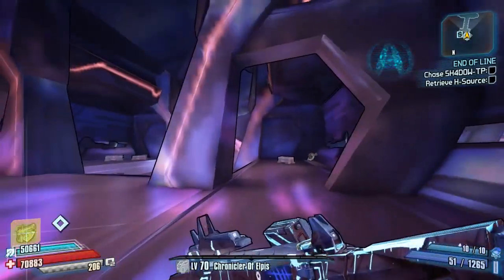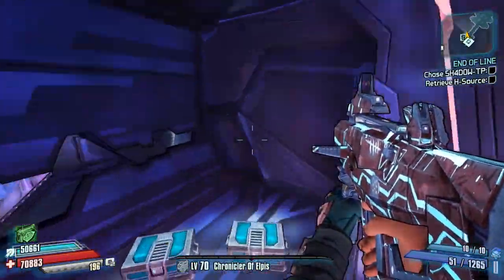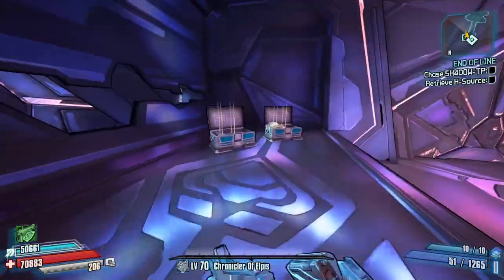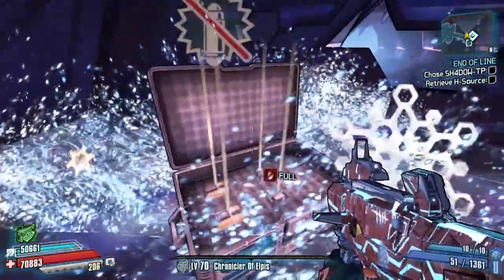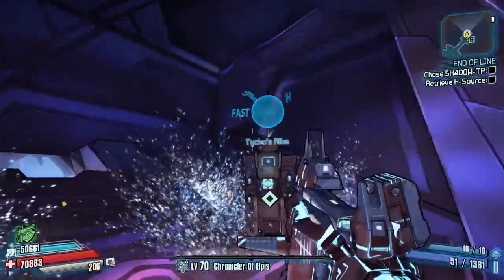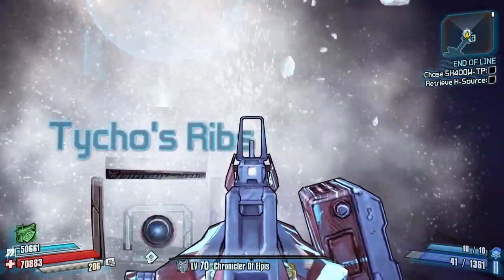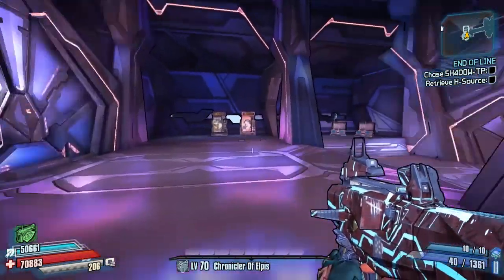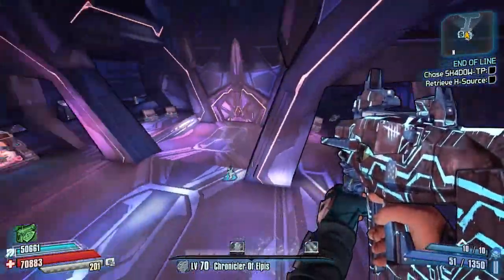Welcome back to another episode of Ultimate Farming Routes here on Borderlands: The Pre-Sequel. This is the series where I take you map by map throughout the Pre-Sequel and show you the best route to take in order to pick up every single loot source possible — chests, little secrets, Easter eggs that may have reward drops, and any available bosses for a chance at their legendary and unique drops.